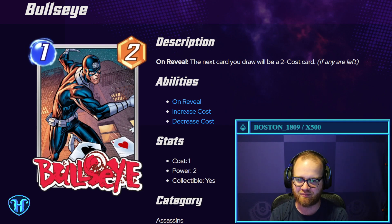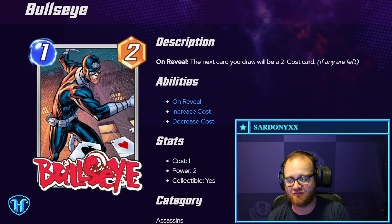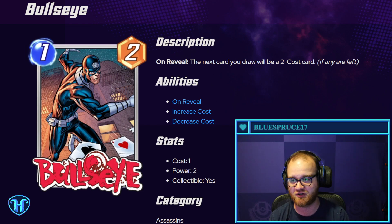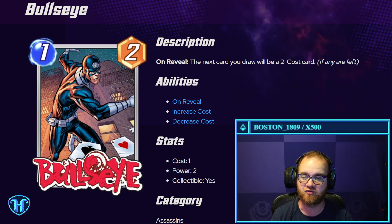Bullseye — one cost, two-mana play. On reveal, the next card you draw will be a two-cost card if there are any in your deck. Interesting. If you have this on one, you could have a single two-drop in your deck to guarantee it. You could also utilize this as a way to tutor up a particular two-mana bullet. For example, Armor is very good in the current Nova Carnage metagame, so this could effectively give you a second virtual copy of Armor if it's the only two-mana card you're playing.